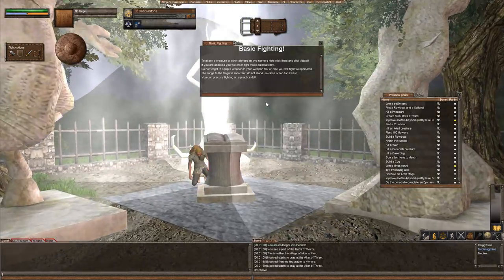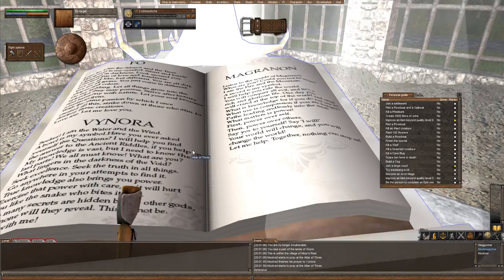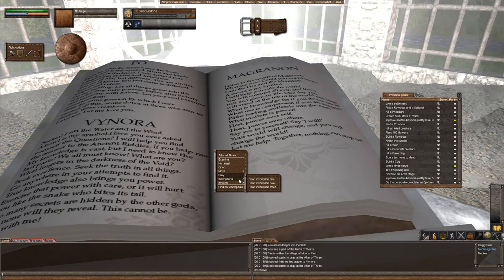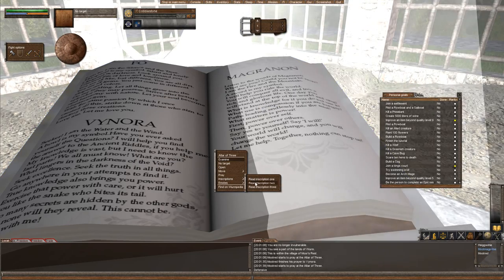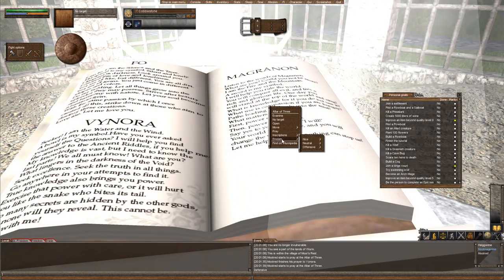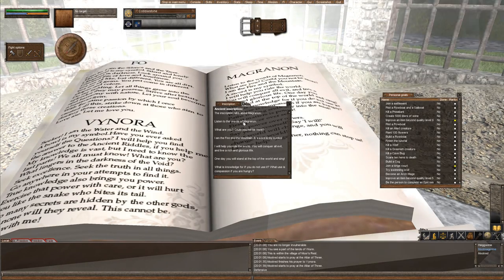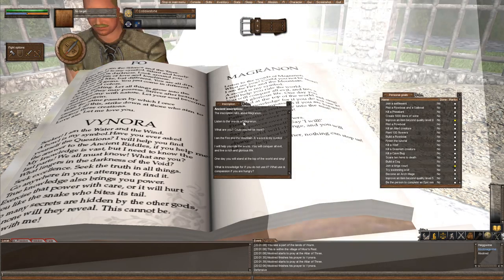This guy's going to be a Magranon priest. So we'll go ahead and come down here and start our priestly actions. We're going to right-click, view inscriptions, and then you can see here Magranon, Fo, and you can go ahead and read those. Inscription two is how you become a follower, and then you go ahead and pray at the altar or any other altars of your deity.